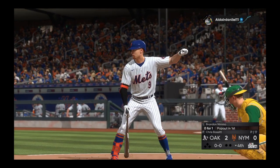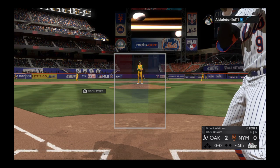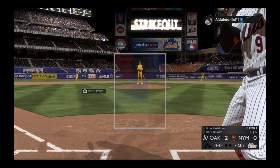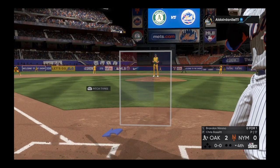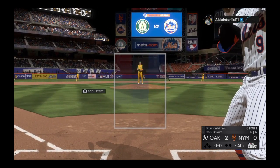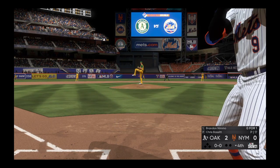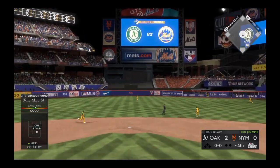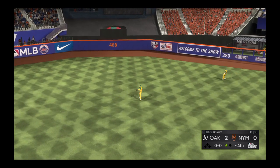Ready to go in the bottom of the fourth, and next will be a speed threat in the form of outfielder Brandon Nimmo. First delivery to him. Mark J is under it, makes the play — one away.